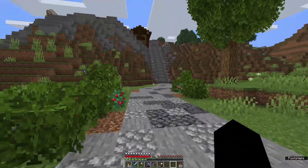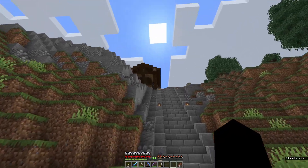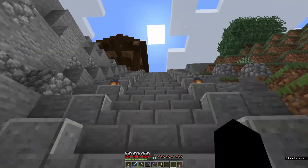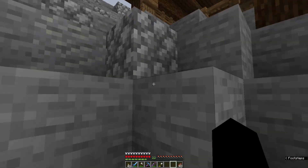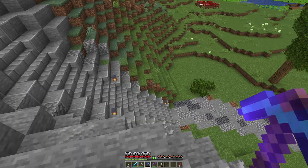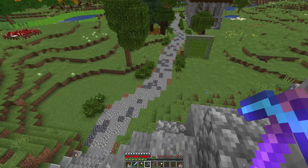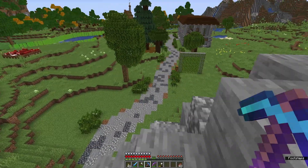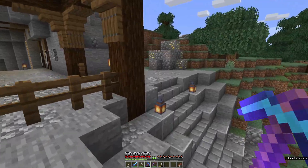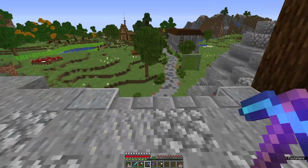Hi guys, welcome back to episode 7 of Minecraft Hardcore Survival. Today we're heading into the mines to the zombie farm — we're going to sort it out, get it an XP farm, get mending on my silk touch pickaxe and get it prepared. I've chucked some basalt into this path here just to add a little bit of colour and I'm quite liking it. The basalt is a really nice texture for these roads — I think that might be a good pathway for the main area of the town going forward.